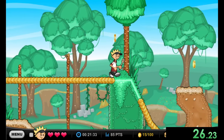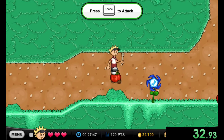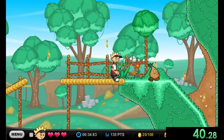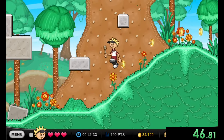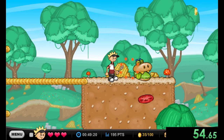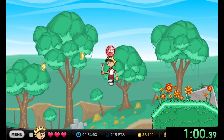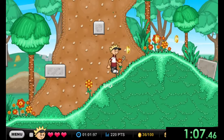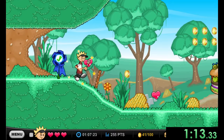Our guy gets teleported all over the place into a fantasy land, and we have to save all of our customers because we were the only one who didn't get trapped. The rest are in jail, so we have to save them, do other quests to finish the game, and also save our boss Papa Louis. There's a lot of platforming and cool stuff in this game.